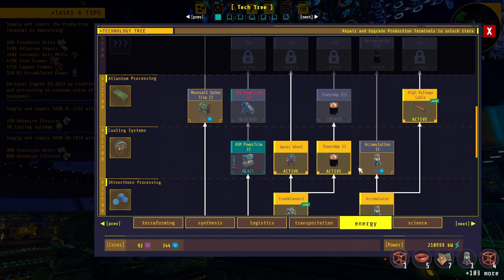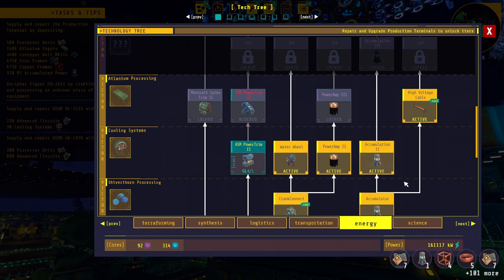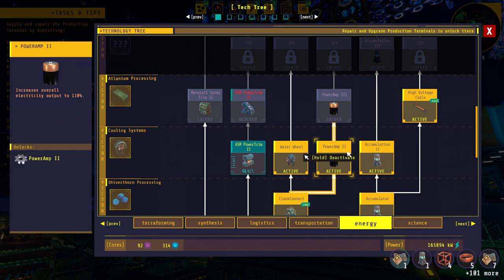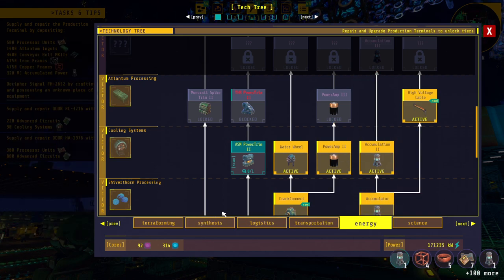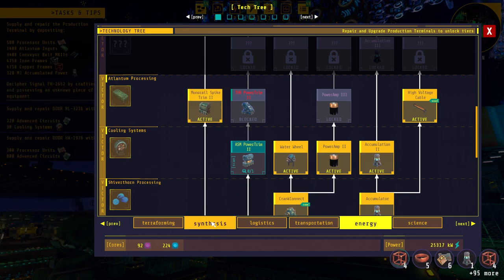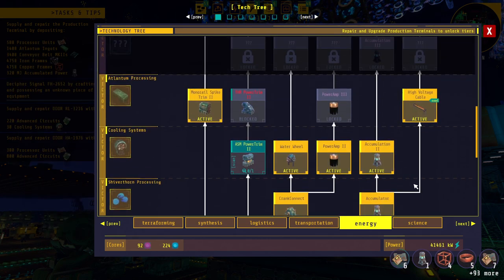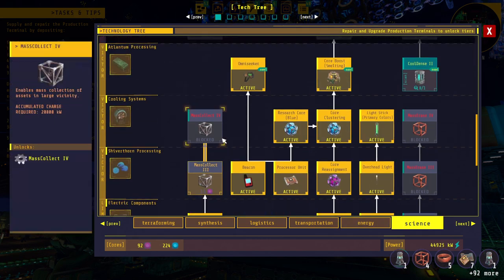I'm going to get the Accumulator 2 because that's just more battery, more power in our batteries. I do have a lot of batteries that we're already placing today for many reasons, but I have a feeling this has something to do with it - as you can see it needs an accumulated charge of 100,000 kilowatts, 180,000 kilowatts. I think what that does is it uses stored power to launch it, so the battery banks will actually drop. It might be a good thing to have.